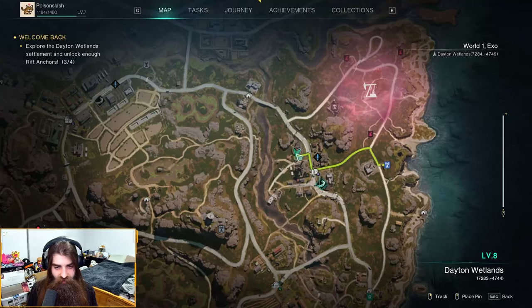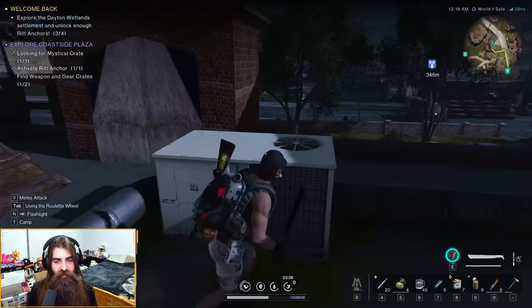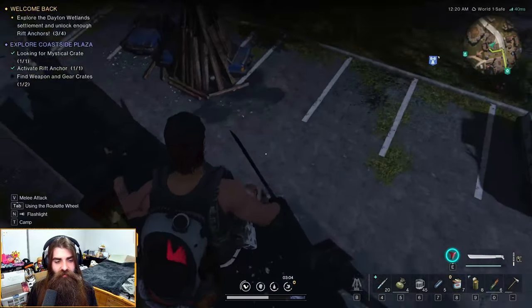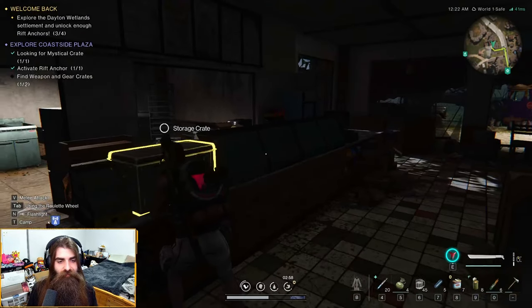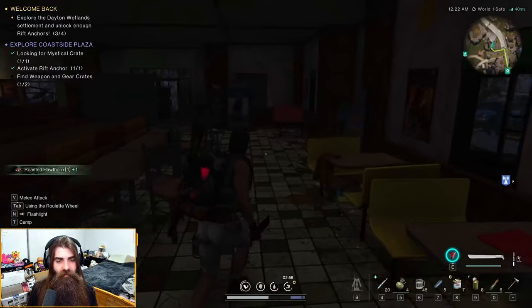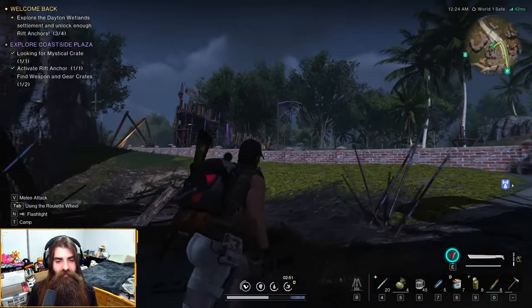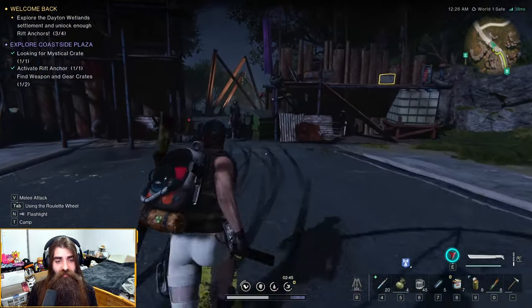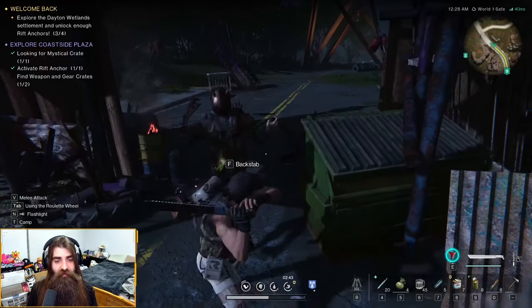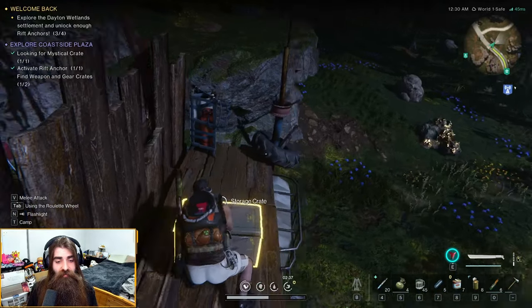There's a building right here on the map that's actually a pretty good building to loot. Inside you'll have a storage crate, and if you jump down and clear out the place there'll be another storage crate. Also tons of loot from little zombies running around, and if you walk across here there's another storage crate — three crates in close proximity.